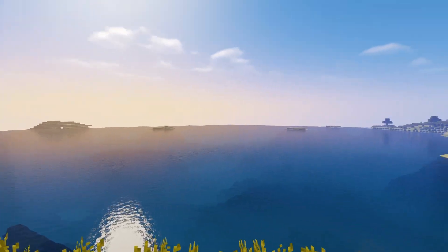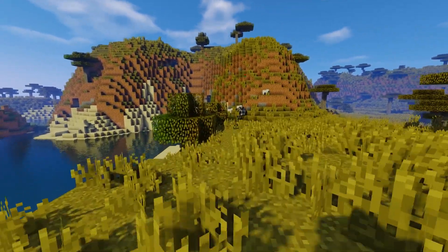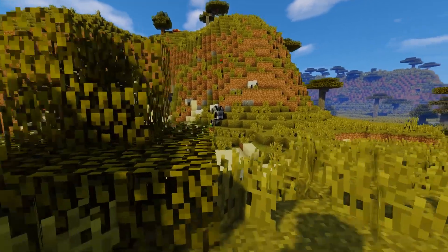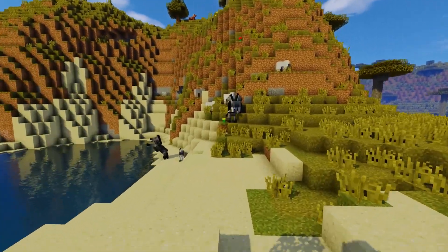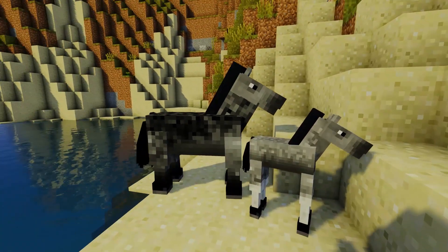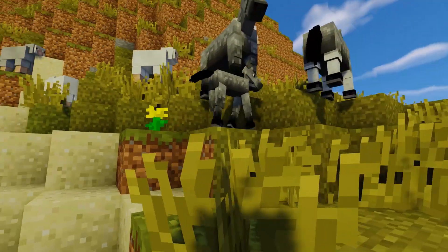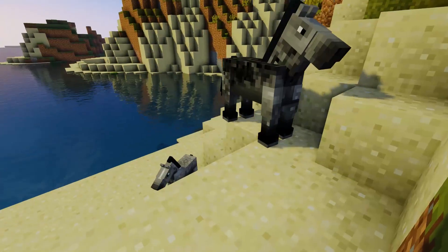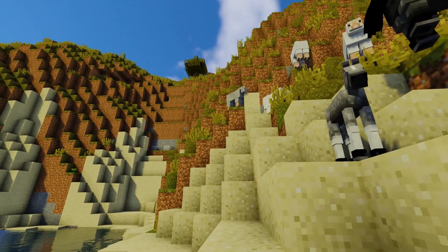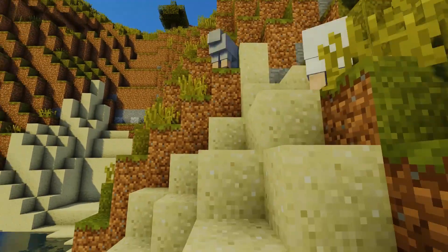There's some ocean over there. I'm just going to hug the water and see what's ahead. Last time we found a desert temple but I think we basically went directly behind us. Oh look at that — a baby horse! Have we seen a baby horse before? There's two! I think I brought a saddle with me but I'm not going to tame a horse right now, and I don't want to separate the baby from its parents.